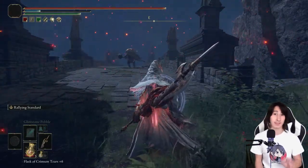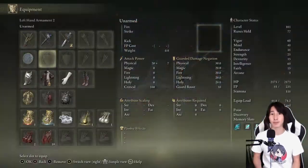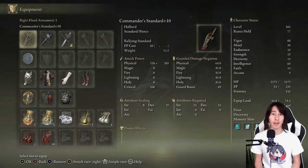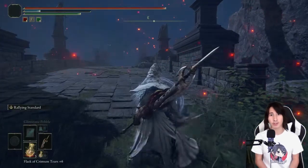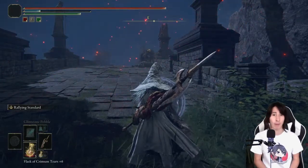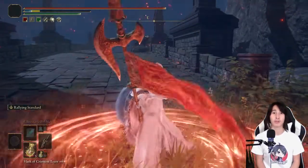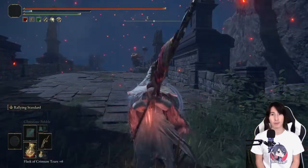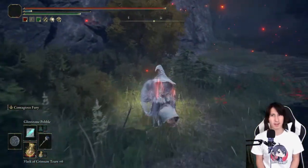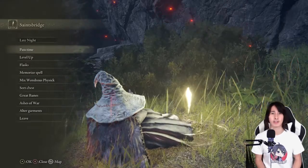What's great about the Rallying Standard is that it's a unique ability, meaning we can actually use the ability first and then take it off while still keeping the buff. Even if we unequip the Halberd, we'll still keep the buff for the 30 seconds. Since both are aura buffs, you might think we could use Golden Vow and Rallying Standard together, but unfortunately you cannot — since they're both auras, they do cancel each other out.